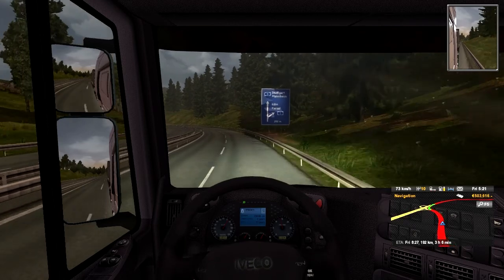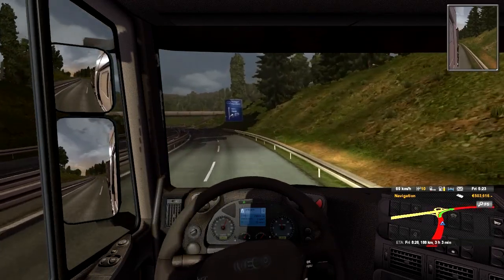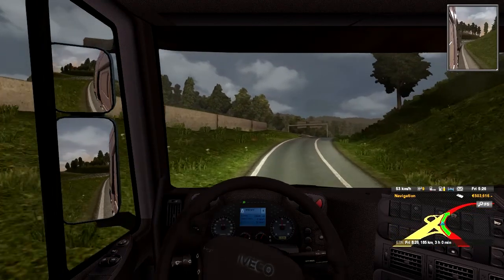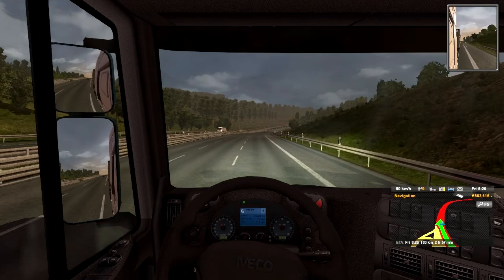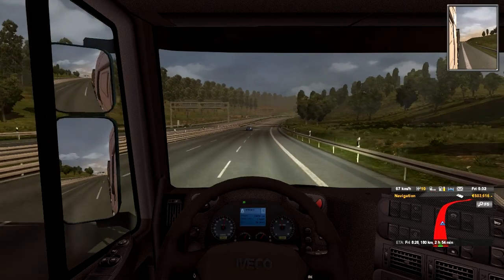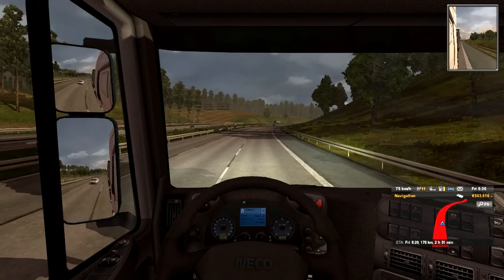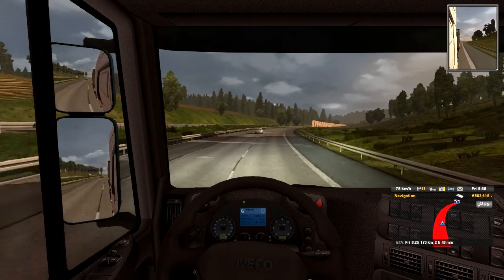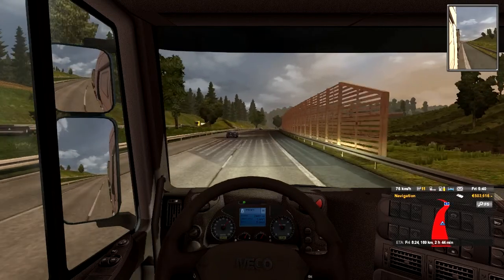Some trailers have a 70 sign on the back - this means you can't go over 70 with that kind of trailer. But this one doesn't, so I can do 80km/h on the Autobahn. These trucks are, as per real life, limited to 90km/h in game, so there is actually a speed limiter modelled.